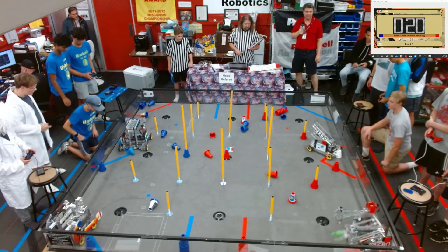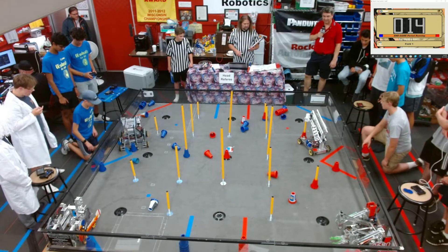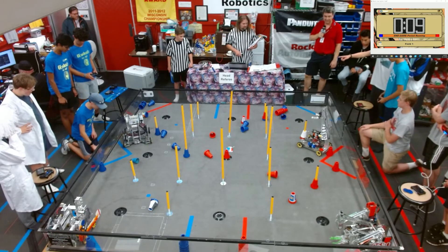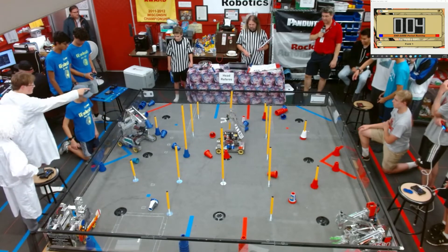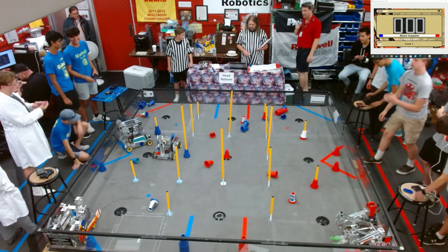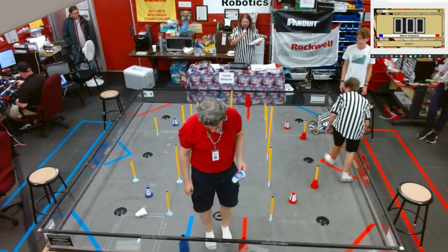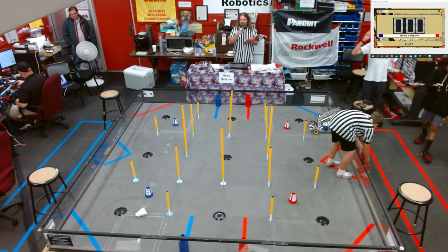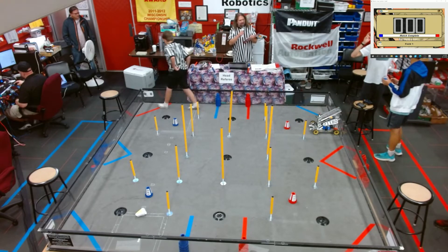We're in endgame. 21180 gets their capping device, which is the wrong color. They put it on the red — 31180. And that's the game. Stay tuned for our final scores with our referee. We had another nail-biting close finish: 30 points on the blue alliance and 36 points on the red alliance.